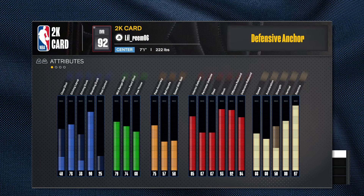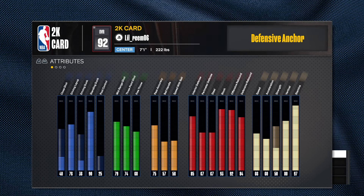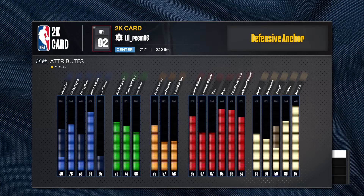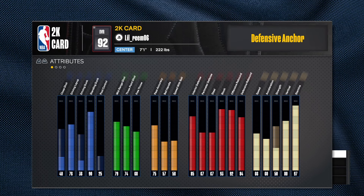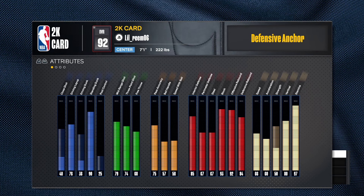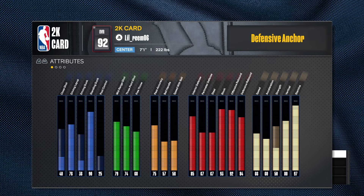I know why he did it though — he sacrificed strength to get that 66 speed so he could get hall of fame chase down artist. With a 93 vertical he probably does get hall of fame chase down artist, and probably gold anchor too. That's good and all, but why do your center like that with a 74 strength? That ain't enough.